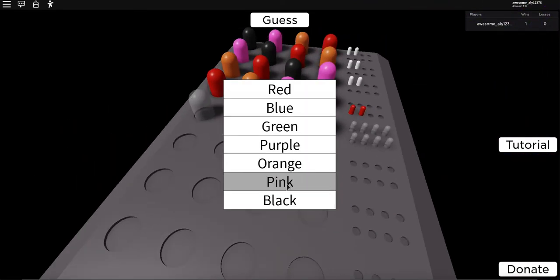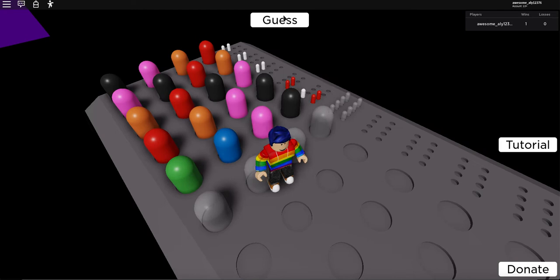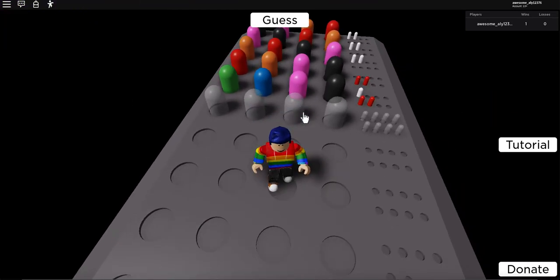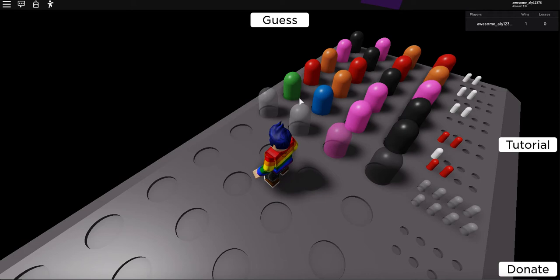Let's see — pink, black, blue, green. The pink and black are correct, so it has to be pink and black. Now that we've established that, none of the other colors are correct. That's actually a pretty good start because I used all different colors. Let me write that down.